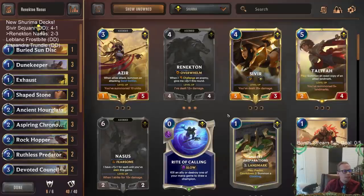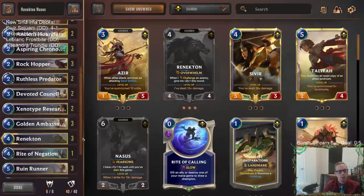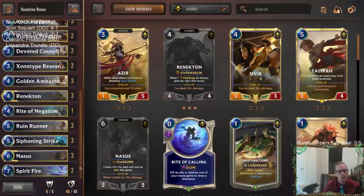Their Gnosis would have leveled up, so I would not have been able to Siphoning Strike. But I would have been able to save the Hourglass for later. Because when my Gnosis came back after the Hourglass it still had the minus four minus zero and the keyword was gone. So I think I probably had the cards to win that last game. But it was a good game to learn from — and that's why you want to keep watching and playing, getting more experience with these cards.